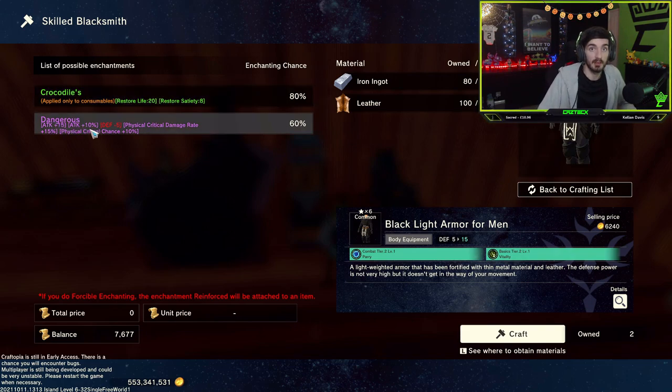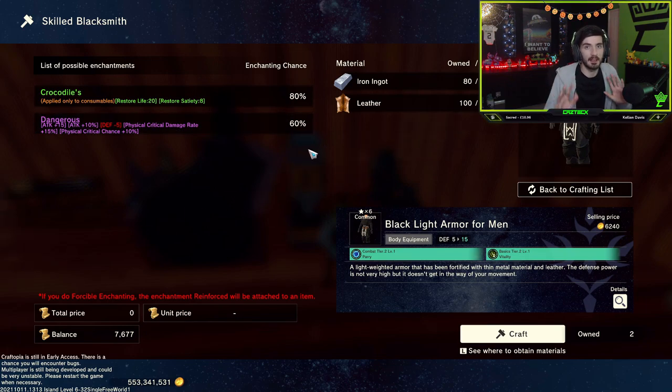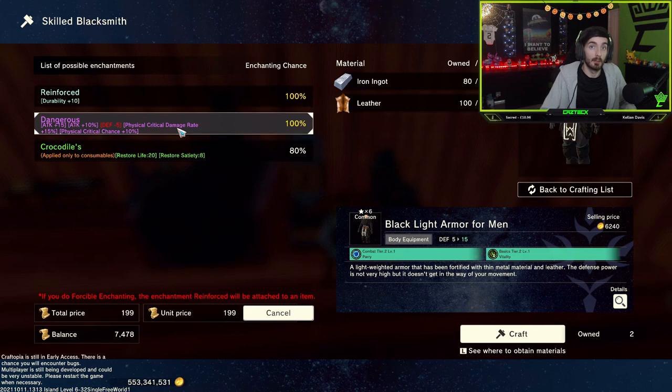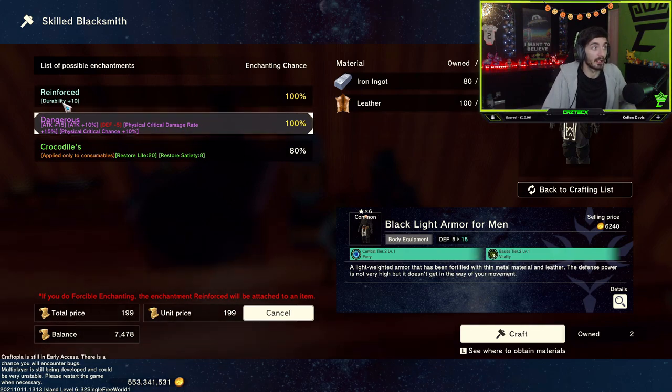We have an 80% chance of creating a crocodile's blacklight armor, which only applies to consumables — we don't want that one. What we do want is the 'dangerous' enchant, and for that we have a 60% chance. Now, whenever you're running dungeons or walking around the map, you will be collecting chests and supply drops, both of which give you enchantment points. You can use those enchantment points to force one of these upgrades. For 199 enchant points I can force that enchant, guaranteeing myself the reinforced dangerous result.